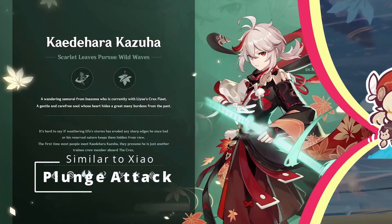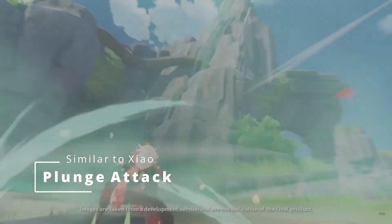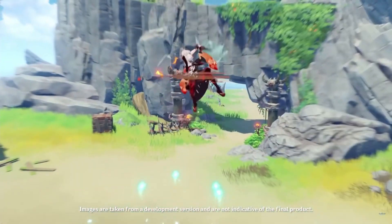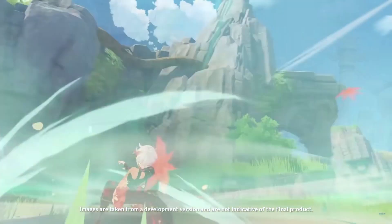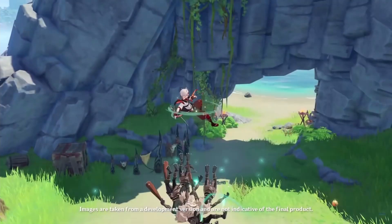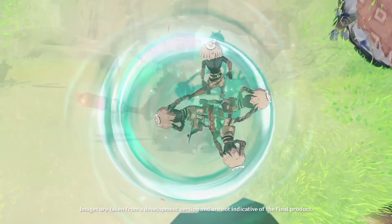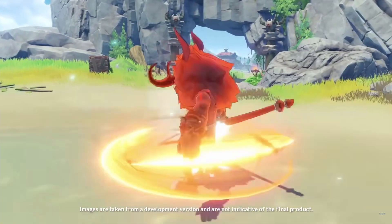Xiao goes into his ultimate and then pumps out basically tons of plunges and does a lot of damage. He also gets an attack buff which Kazuha won't be getting. Kazuha on the other hand activates his E skill which allows him to go up and then do a plunge attack down. This will also create a swirl reaction and do a little whirlwind just like most Anemo characters do and pull enemies in.